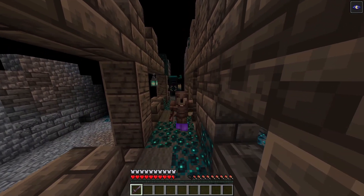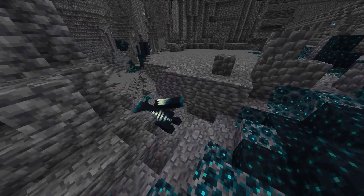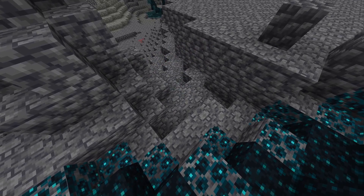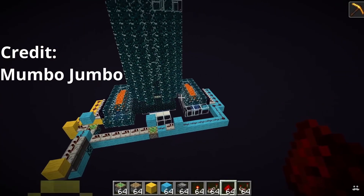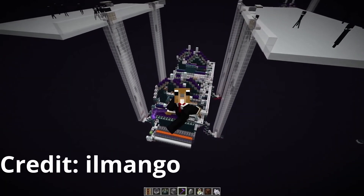On the other hand, you can try to escape the Warden and just hide in a corner, because if it doesn't notice you or get angry for over a minute, it will dig below the ground and despawn. Sculk Catalysts allow Sculk Blocks to grow, which enables you to store and harvest XP. Some YouTubers like Mumbo Jumbo have already managed to design massive farms for storing XP through the Sculk Blocks.